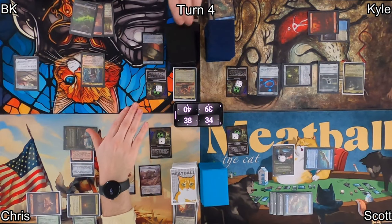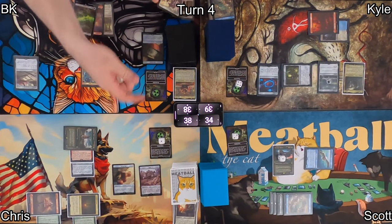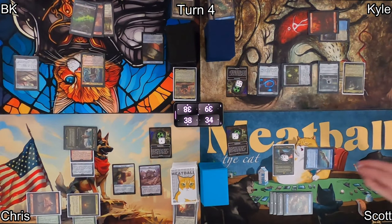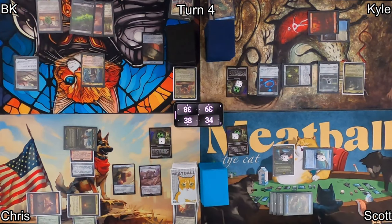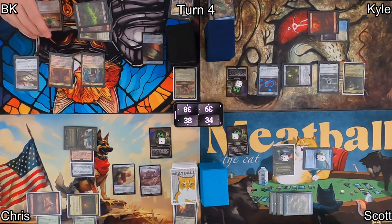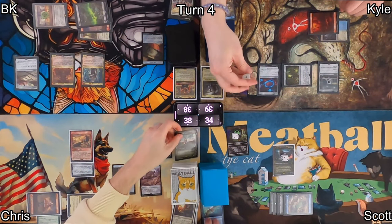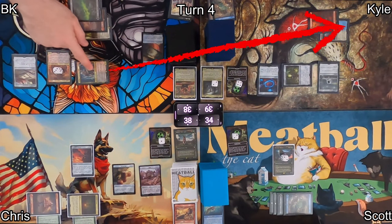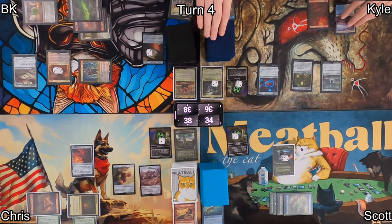I draw and have to mill two — both are non-land permanents, so I lose two radiation counters and two life. The Wise Mothman triggers and Scott puts plus one/plus one counters on it and the Vexing Rad Gaul. I play Diamond City as my land, which enters with a shield I can move around. Then I cast Legatlanius, Kaisar's Ace. When he ETBs, he decimates — each opponent sacrifices one thing, and Legatlanius gets a plus one/plus one counter for each, so three. I swing Kellogg at Kyle, dealing three damage and gaining another treasure, then pass.